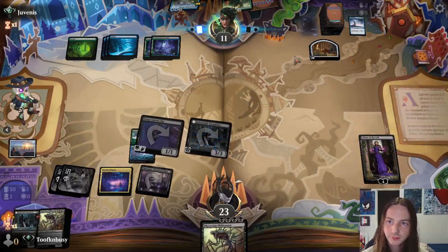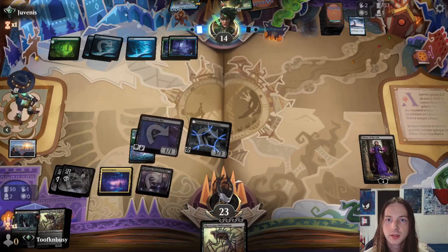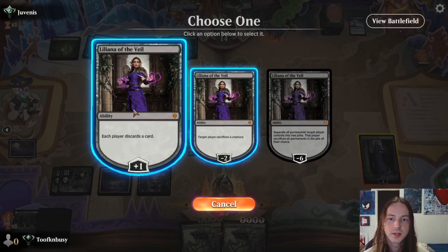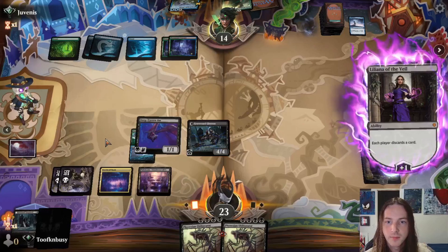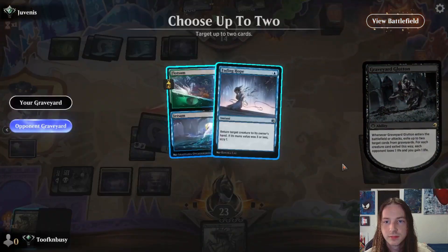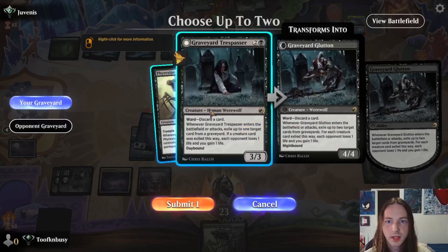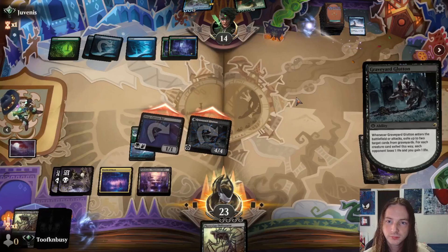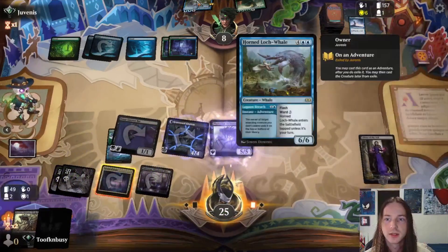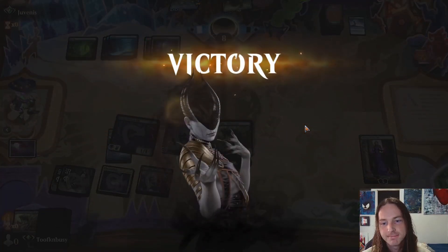Fading Hope — pretty solid little card. He's going to get his creature down, but no Titan for you. It's night now. We'll plus the Liliana, discarding my own Obliterator. Attack for five, get rid of the opponent's Flotsam — get rid of one of my Graveyard Trespassers for damage. On second main, get down another Phyrexian Obliterator. Good game baby, good game Juvenis.